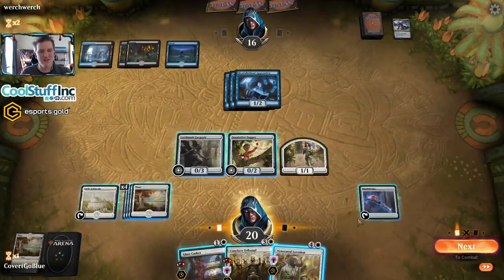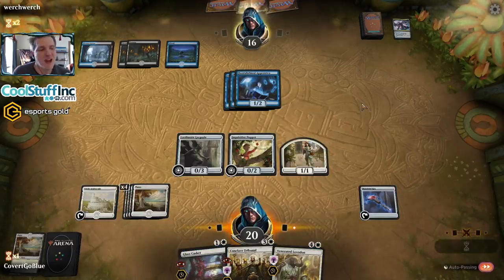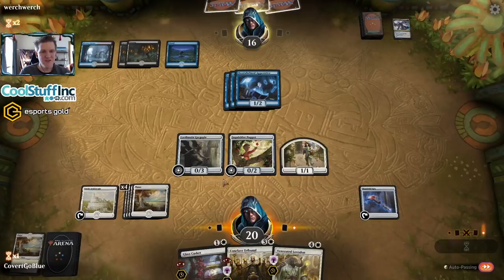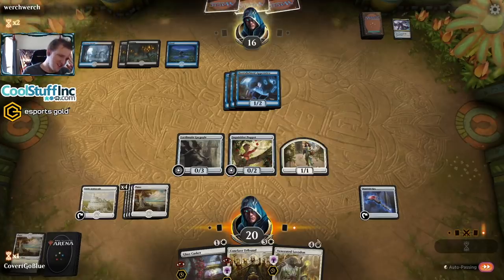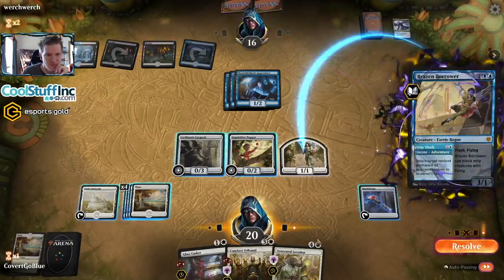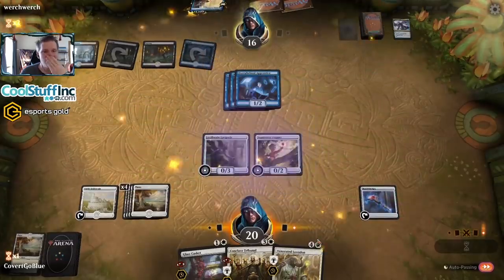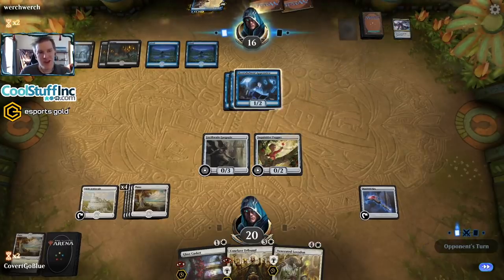This would probably get countered so let's just keep cranking out creatures. I know they have Thought Erasure but whatever - they do nothing, we do nothing. What are you doing? We're mentally exhausting our opponent, that's what we're doing. The Brazen Borrower is annoying - it'll occupy some of my mana later to deal with but that's okay, I can handle it.